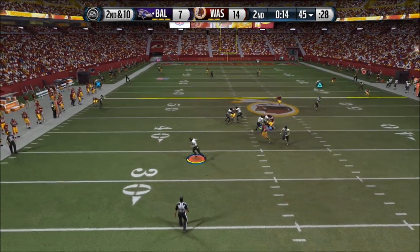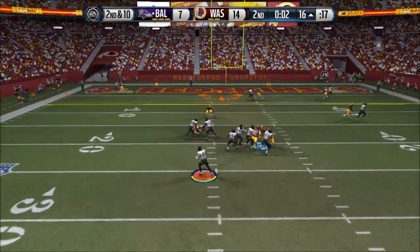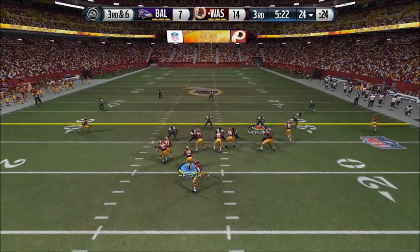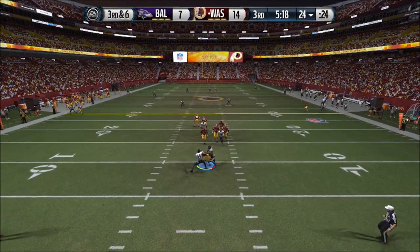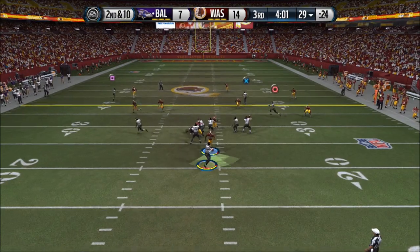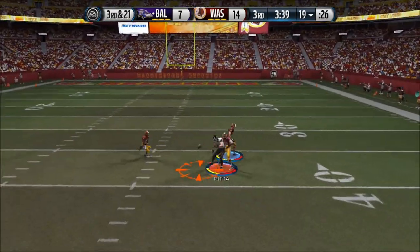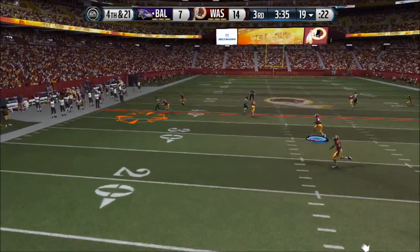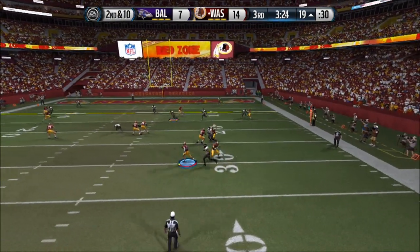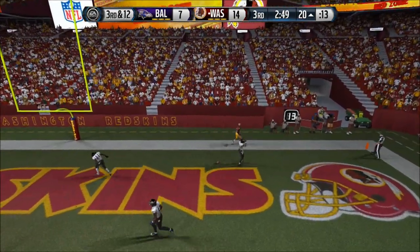We get Marlon Brown wide open and I just bounce it. With 10 seconds to go I'm just trying to find somebody open. I threw two picks so I was trying to score before the half, but I didn't get lucky. We're 14-7 now, so the pressure's on. We get a nice run with Bernard Pierce — I think I made a big mistake starting him because he doesn't have the break tackles like Ray Rice. By the end I started thinking I should put Ray Rice in, and that's what I'll do next game. If you want me to play with a specific team, let me know and I'll set up a depth chart for you.